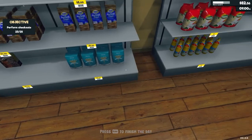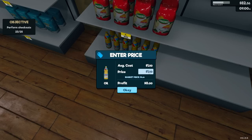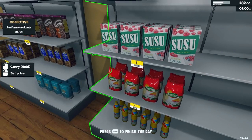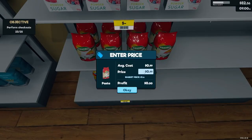Welcome back, store managers. Today we're diving into the world of Supermarket Simulator, where every decision impacts your bottom line. If you're feeling overwhelmed with how to start optimizing your store, stick around because we've got the top seven strategies to turn your grocery game from floundering to flourishing.